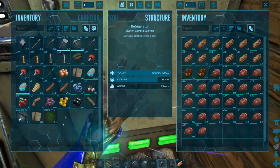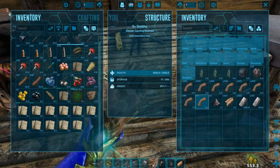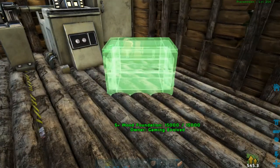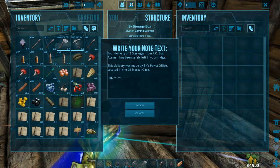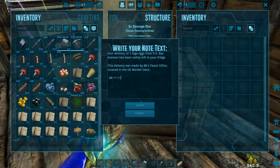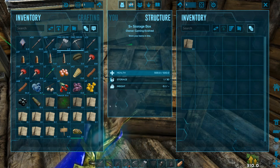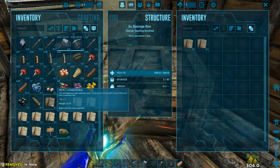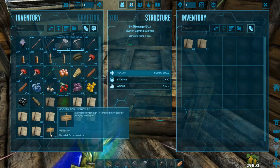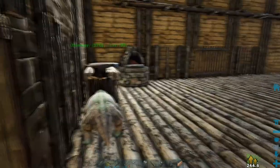Alright, well here's the fridge. There are the eggs. I'll leave them right here. Your delivery of two giga eggs from PO Box Axeman has been safely left in your fridge. This delivery was made by BK's Post Office located in the GE Market Oasis. I'll put that one in there, then this one — I'll switch them actually so he sees that one first. And there's the sign. It should be good I think. Oh, I thought it said 'Dumpsy' — it says 'Dumpy'.